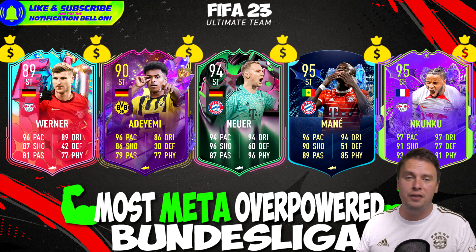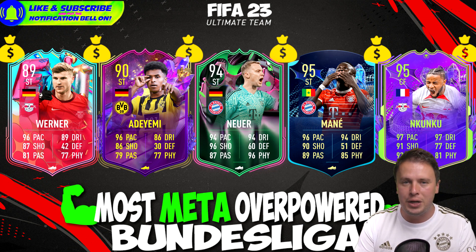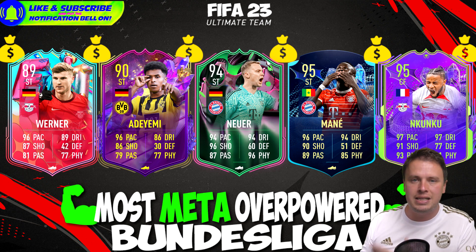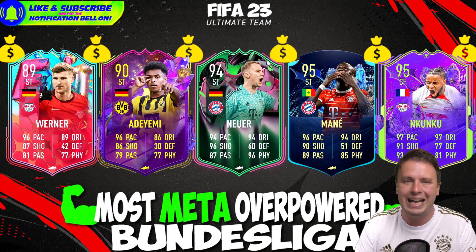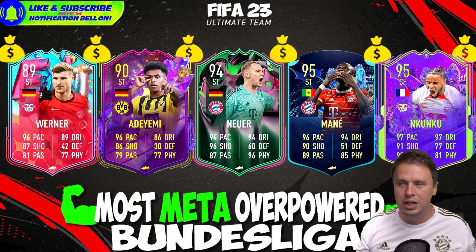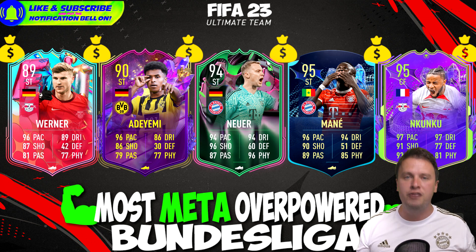For the final striker page: Thuram, Adejemi, Mane, and Kunk we all know. But the new card release is striker Manuel Neuer — always a dream of mine to have Neuer as a playable striker. With 94 pace, 94 dribbling, 96 shooting, 87 passing, 96 physicality, he feels like one of the best strikers ever in a football game. He is my new personal toy — he scores so many goals and is good value. Save coins for Manuel Neuer, sell players for Manuel Neuer. It is so cool to play with a player like that.